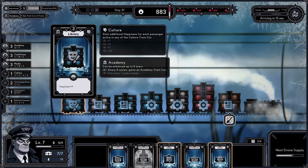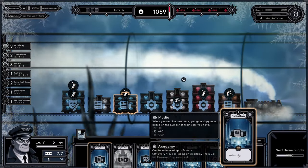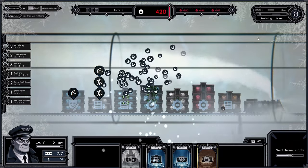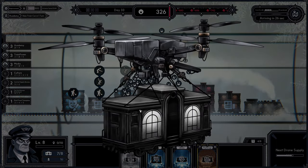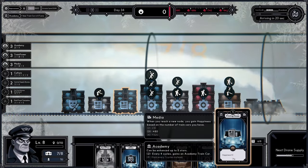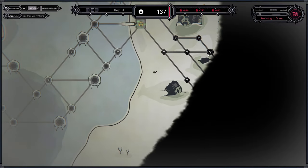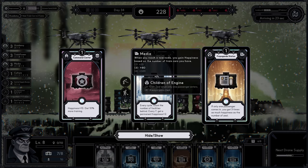Soon I will be able to improve the library to level 4. We're going back into the storm for a short while — and level 4 printing house. We just might lose here. I have to leave this storm, I can't go to that area. I might already have overstayed my welcome, and now I'm on my last legs. The situation should improve once I'm out of the storm.